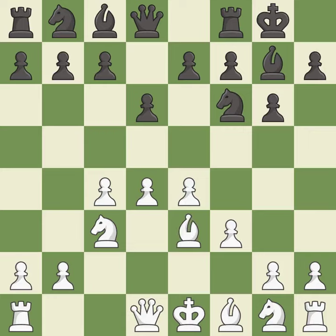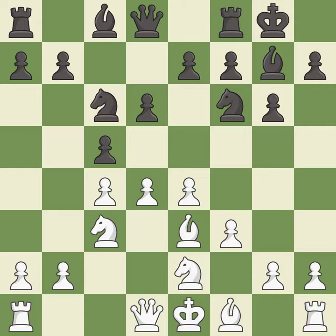b3 supports the d4 pawn; white is preparing Qd2 and possibly castling queenside. c5 takes space in the center and attacks the d4 pawn. Nge2 develops the knight toward the center and supports the d4 pawn. Nc6 develops the knight toward the center and attacks the pawn on d4. d5 attacks the knight, closes the center, and gains space.